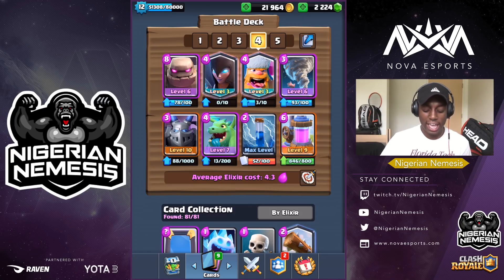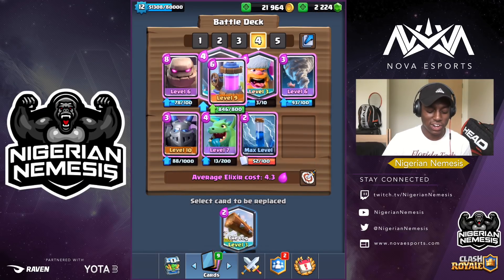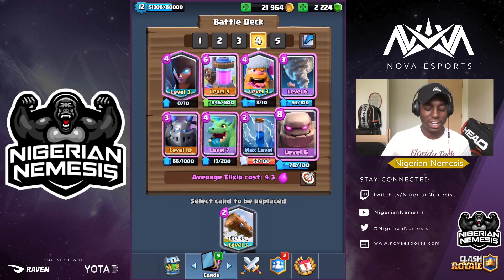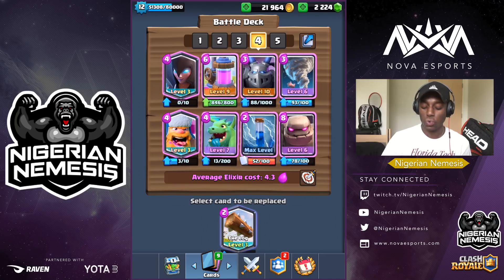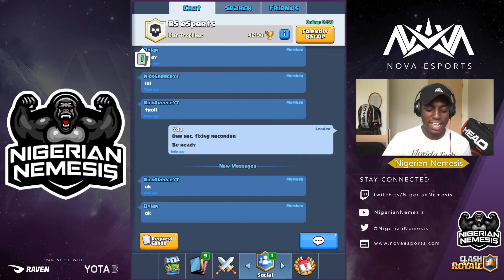Whatever cards you pick and put into that top row, that will become your starting hand in the battle. For this sake, I'm actually going to choose my elixir collector because golem has to have the elixir collector in the starting hand. So put the collector over here. I do like having the night witch as well, so put in a night witch. We'll put in the mega minion and we'll go with the tornado, just in case we end up going up against a hog rider — we want to drag the hog rider towards the king tower.